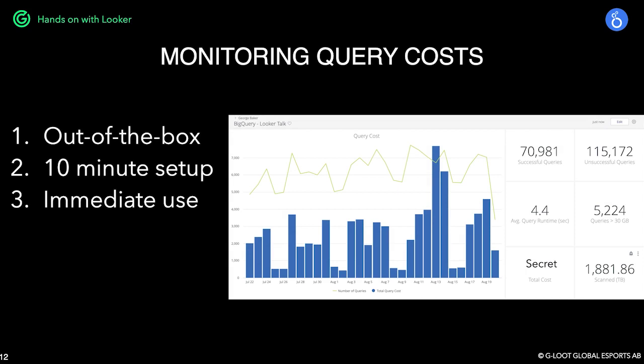As Jamie mentioned, we use GCP and all the data we manage in Looker comes from BigQuery. This specific dashboard comes from an out-of-the-box module in Looker — out of the box, 10-minute setup, and immediate use, because we benefited from its implementation on day one. While BigQuery is really good at showing the amount of gigabytes in a per-query fashion on the console, it's harder to manage when you have a growing number of users, tables, automated reports, dashboards, and services all running at once. These plug-and-play dashboards helped us identify where the money is being spent, allowing us to make more informed decisions on where to optimize resources and spend.